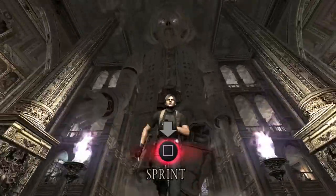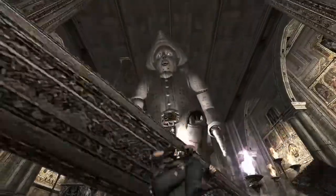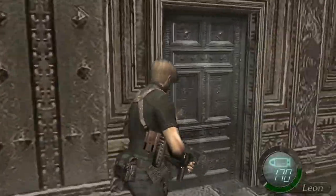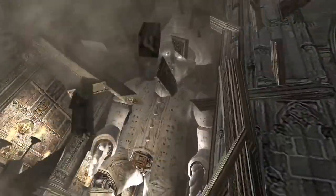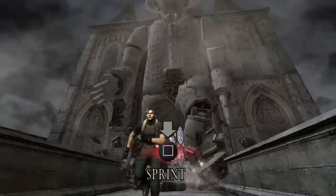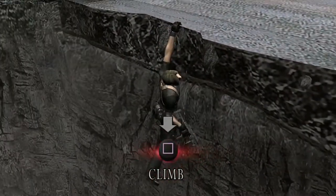Here you've got a few QTEs. Press Square to sprint and L2 to dodge — you have to dodge left, then right, then press both dodge together, then quickly break the lock. After that come through and there's another little cutscene straight after. It's still chasing you, the huge baby — it'll trip over the banana skin that you left.